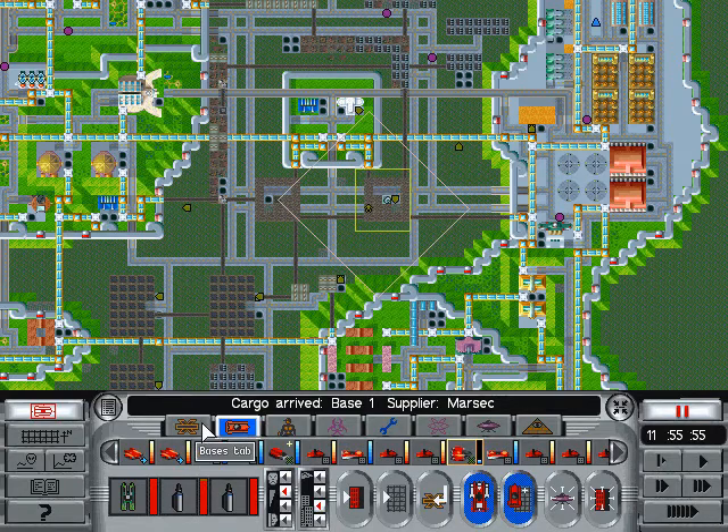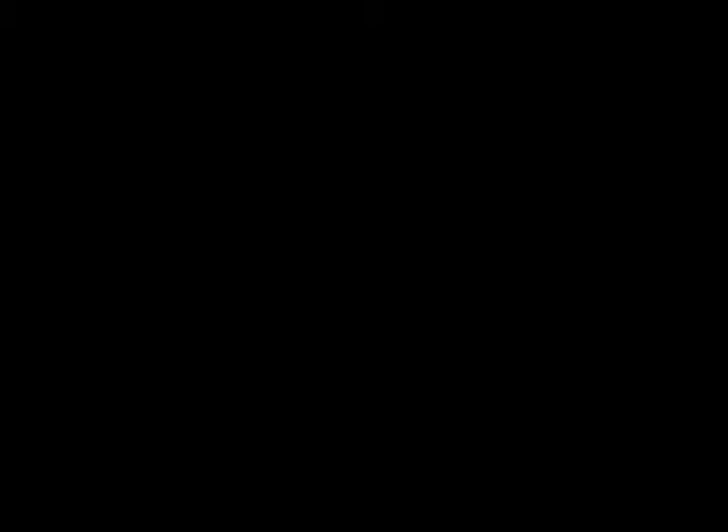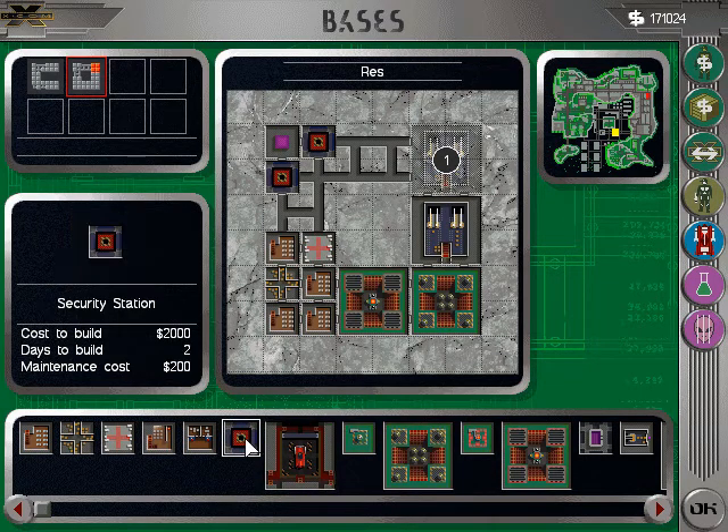So what we want to do is have a look at our second base again. I can fit one more advanced factory in there. There we go.